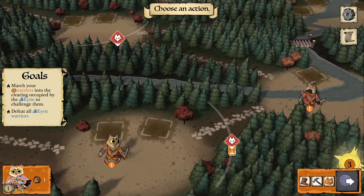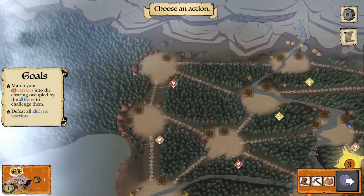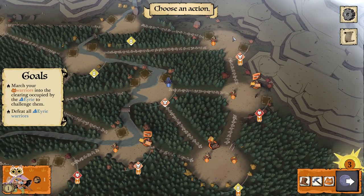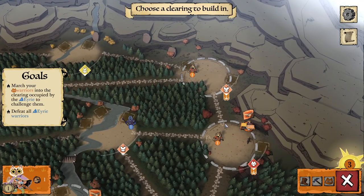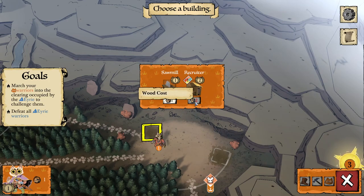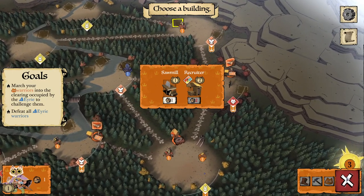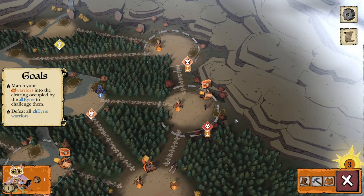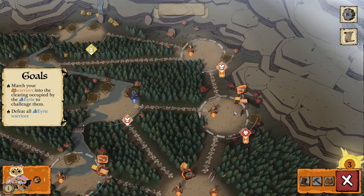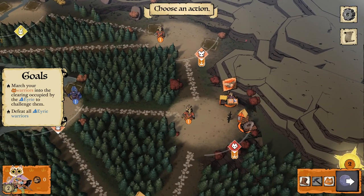The enemies have their own base and their own ways of how things work for them. Let's start by building another recruiter — but the next recruiter costs two instead of one. Let's instead build another sawmill. There we go — now we're going to be getting more wood income.